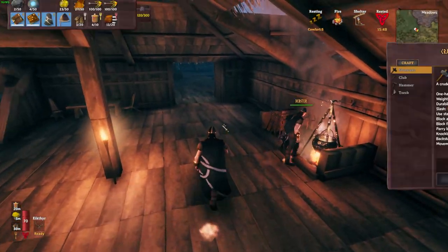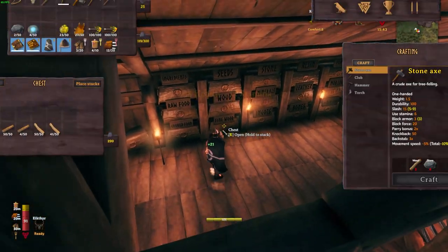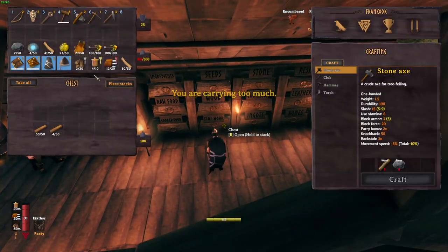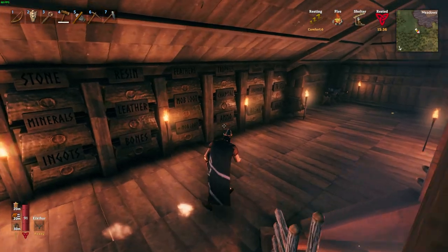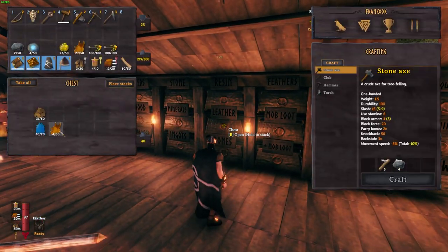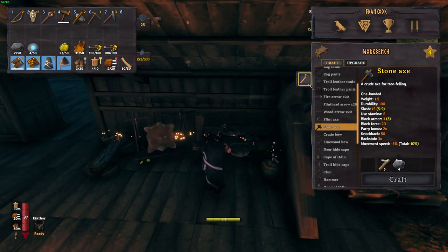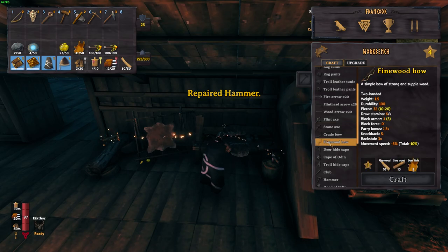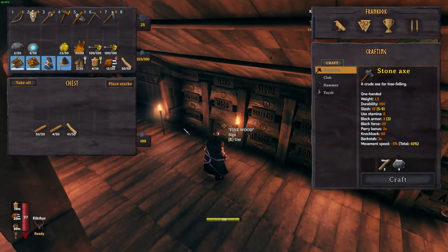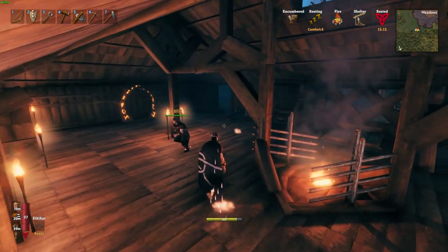Hello. So we're here and we've got some of the things we need - some fine wood and some leather. And what else do we need for the fine wood bow? Right, core wood. There's some in the drawer, yeah we've got some. It's quite heavy. Let's make those bows.